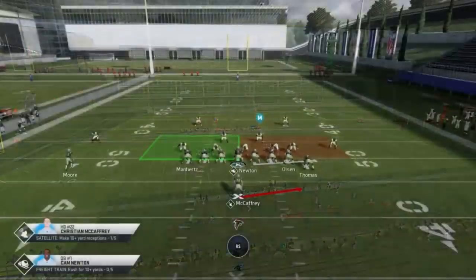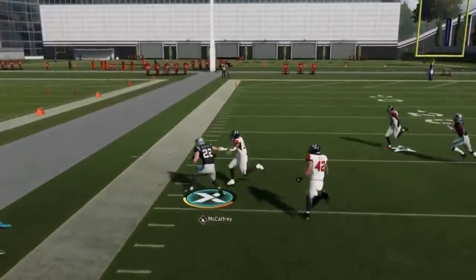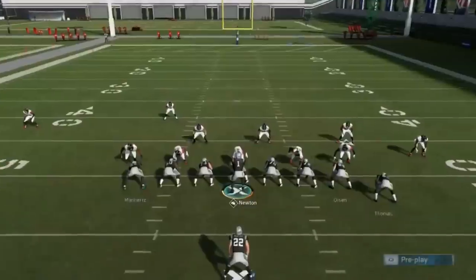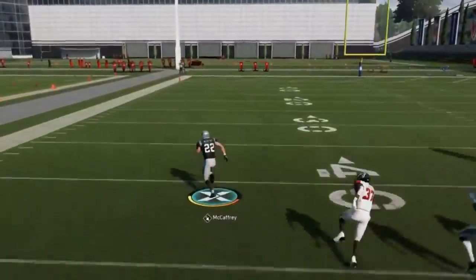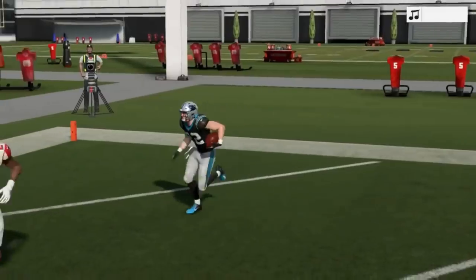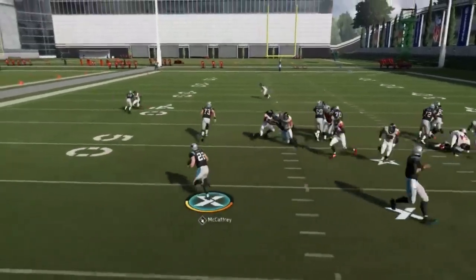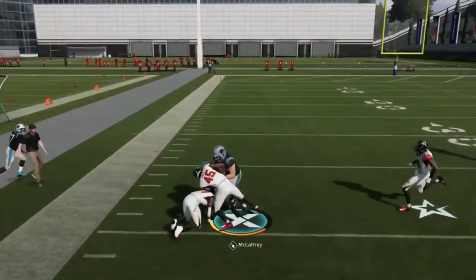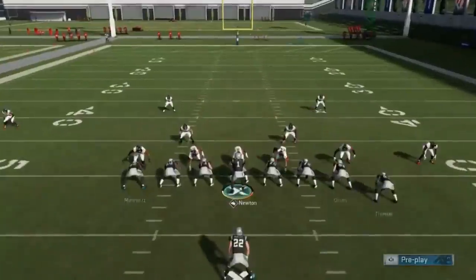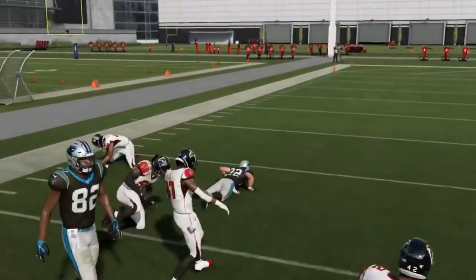Next up, we've got the halfback toss. I like to flip it back — if it's man coverage, leave it; but if it's zone coverage, flip it back towards the single receiver. If the cornerback's really tight to the line of scrimmage, you can run it the other way. The blocking was just perfect when we had the right look. If there's a cover three safety sitting on you, flip it. This is just easy money — easy mode right here.